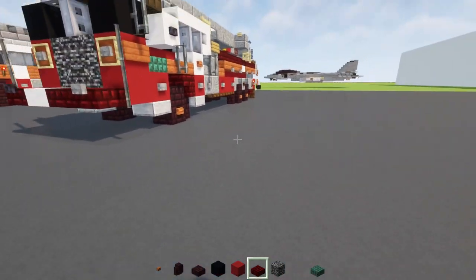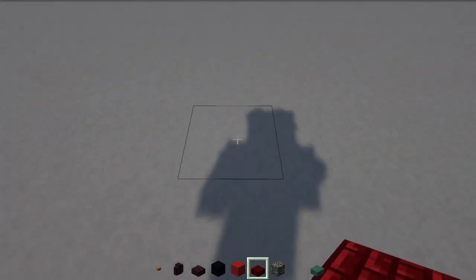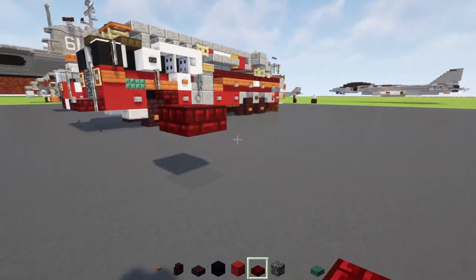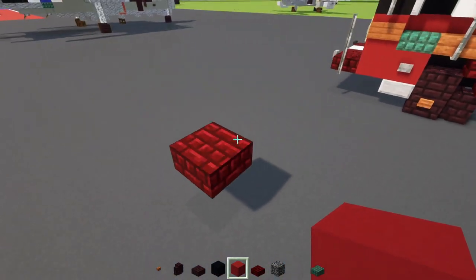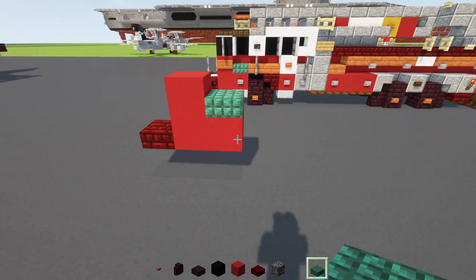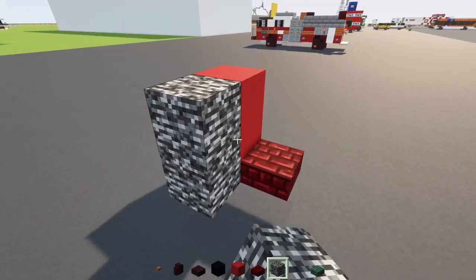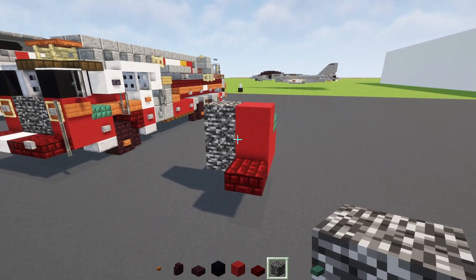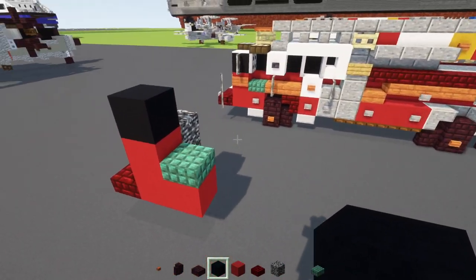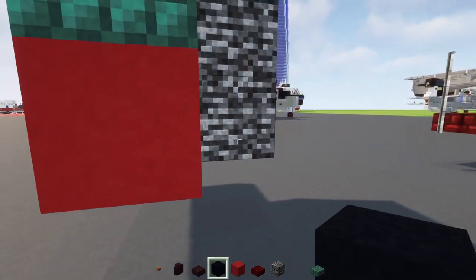We're going to be building one half of it first and then the other half later. First off, place a red nether brick slab hovering two blocks above the ground. Behind that, make an L shape of red concrete, then a dark prismarine slab. Then at the front, add two blocks tall bedrock, and on top add black concrete.